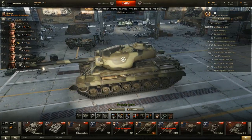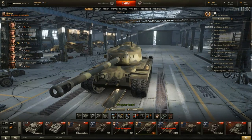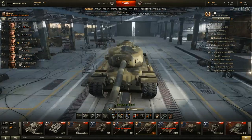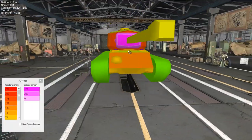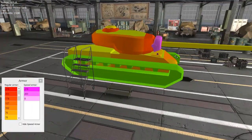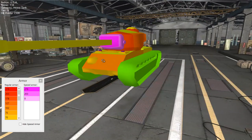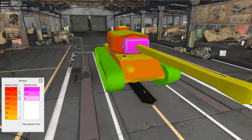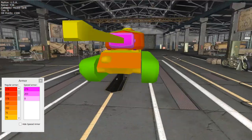Before we look at the stats in detail, I want to quickly go into the tank viewer to look at this tank's armor profile, because it's part of what makes this vehicle unique and interesting. As you can see, the T34 has quite a lot of different armor zones, so I'm going to take this apart for you.